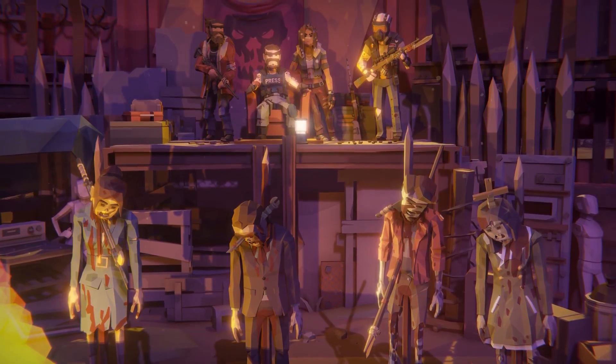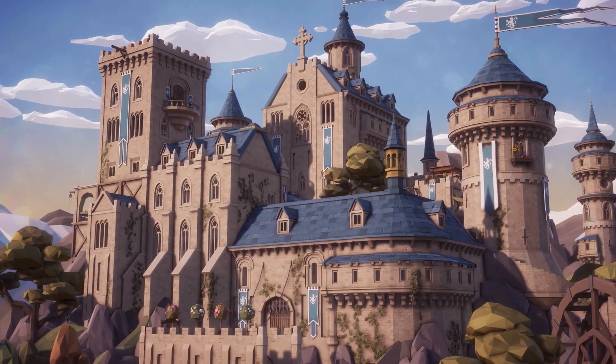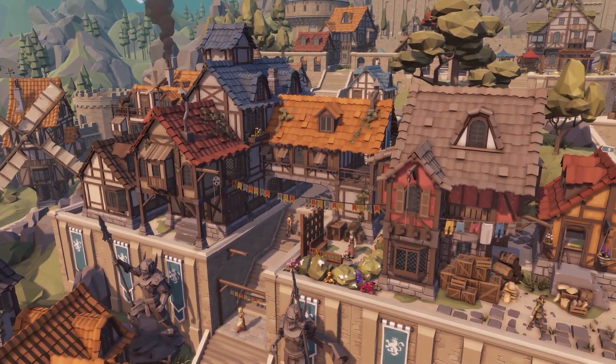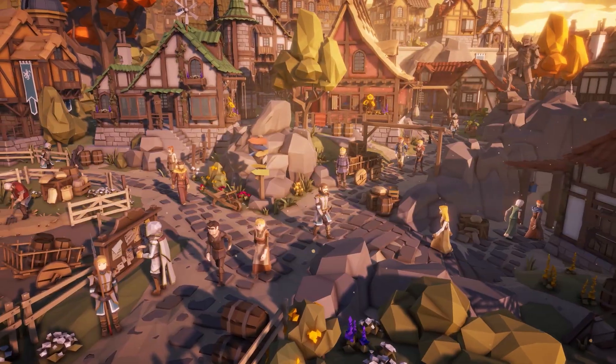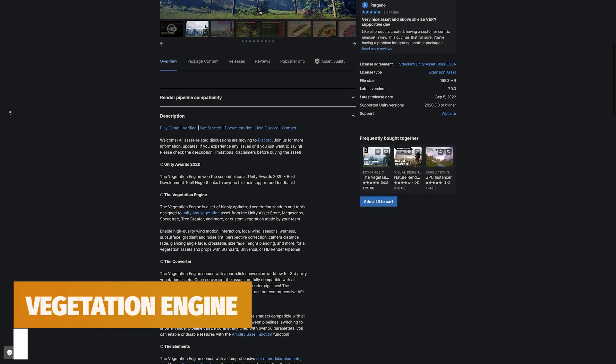Synty also have other amazing packs on sale like the Fantasy Kingdom and Military Packs — all links are in the description. Next up, something for your terrains and vegetation needs.